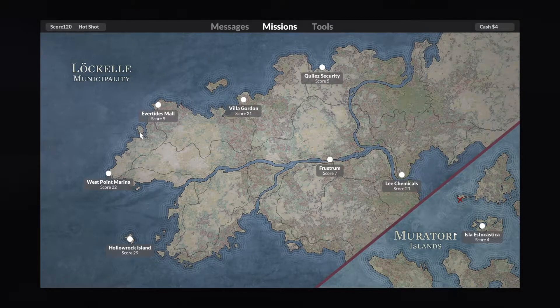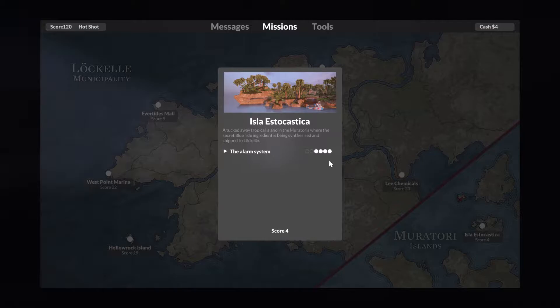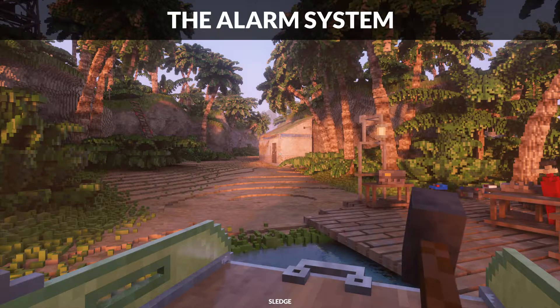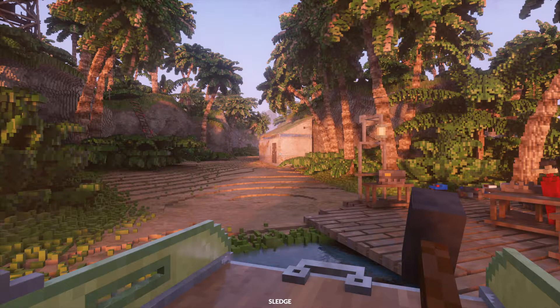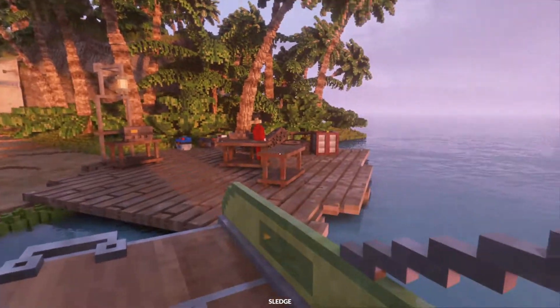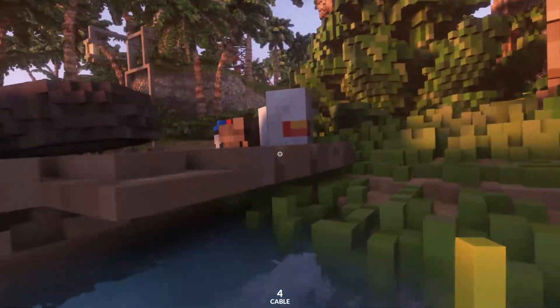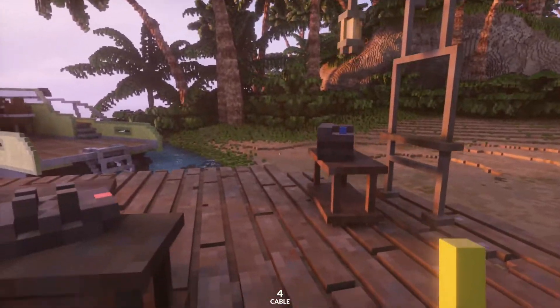Now our map is split up. We have the Locale Municipality here, and then we've also got the Muratory Islands. When I did this before, I didn't do all the objectives — what I want to do now is actually get all the objectives. I was trying to fit this mission alongside the Maul mission in the last episode, but it turned out the Maul mission was just too long to do both in full. I kind of want to do the missions in full when I can.